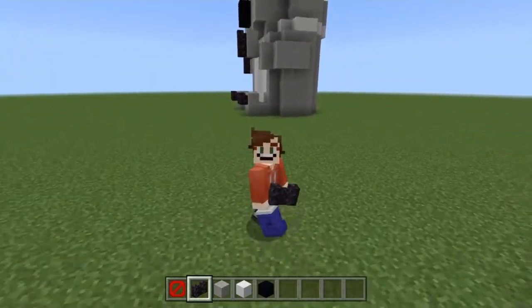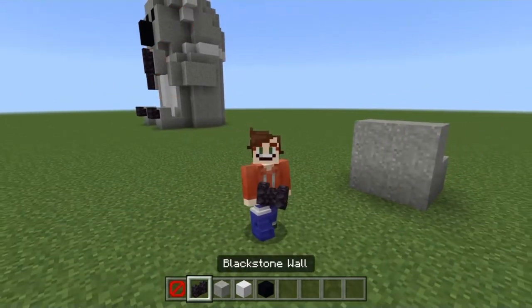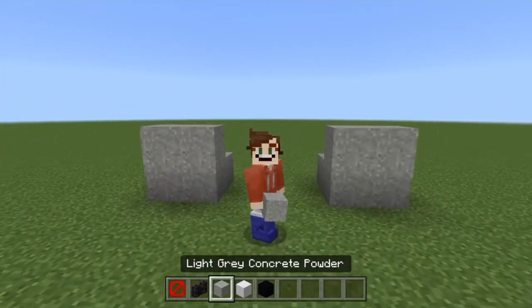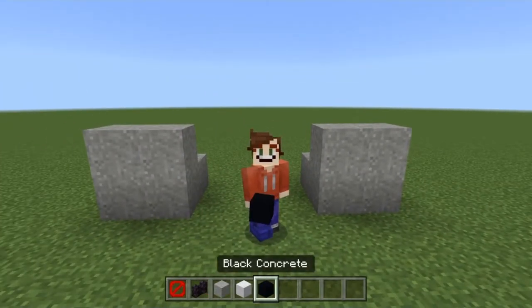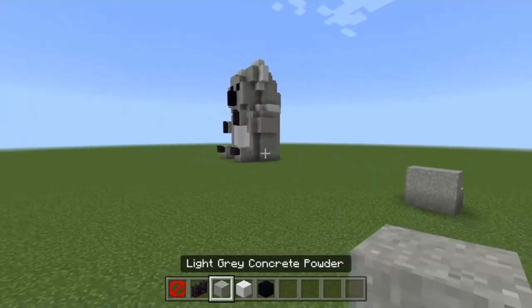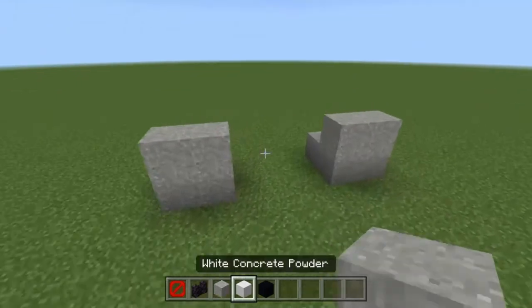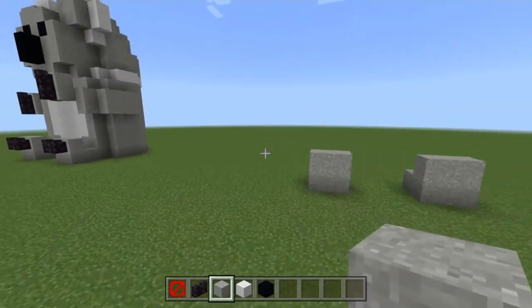I only just realized that I forgot to tell you the rest of the materials. So after the barrier, we need some blackstone walls, some light grey concrete powder — which you probably figured that out for yourselves — some white concrete powder, and some black concrete as well. You could also build this with wool; that would also work. But I'm sticking with concrete powder for this one because the texture looks very much like a koala's fur.